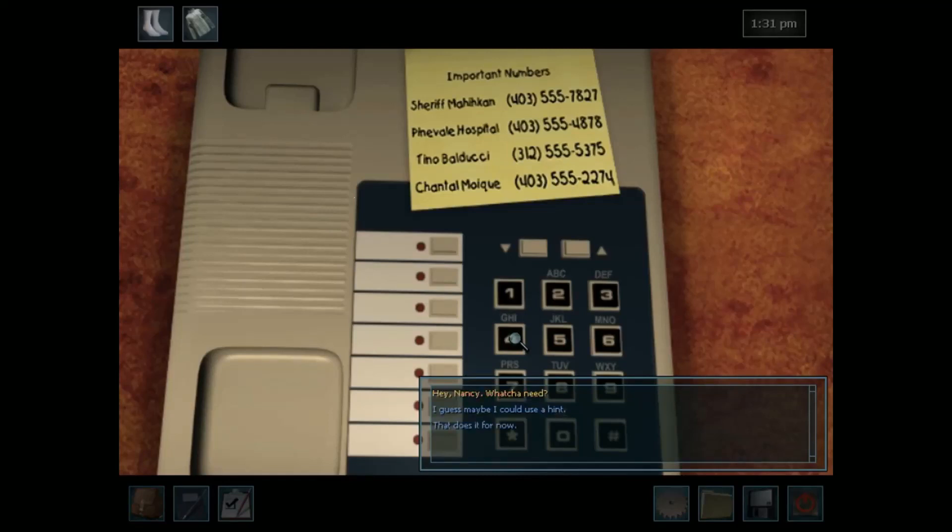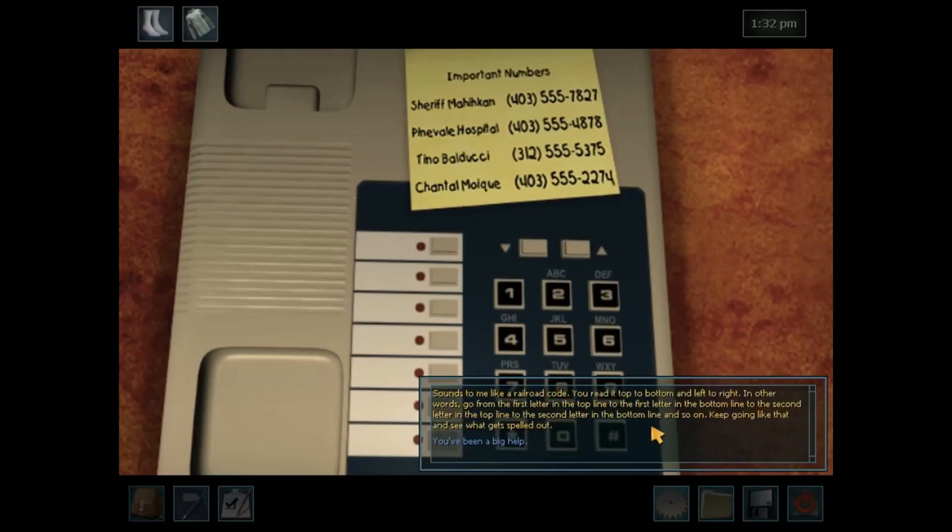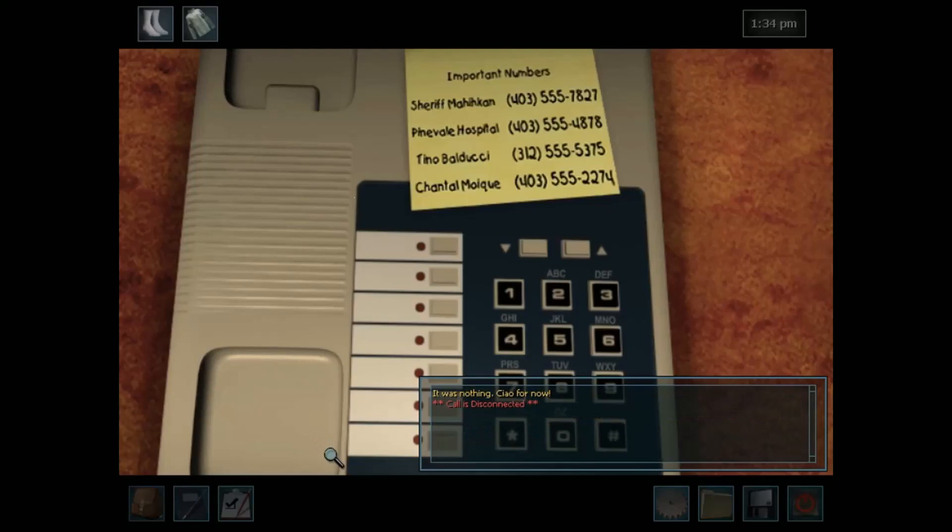Hey Nancy, what do you need? I guess maybe I could use a hint. That's what I'm here for! A lot of Trapper Dan's journal is written in a code that consists of two lines of jumbled up letters. Any idea how to decipher it? Sounds to me like a railroad code — you read it top to bottom and left to right. In other words, go from the first letter in the top line to the first letter in the bottom line, to the second letter in the bottom line. Keep going like that and see what gets spelled out. You've been a big help! It was nothing — ciao for now.